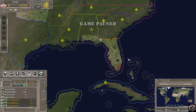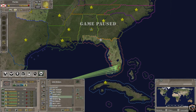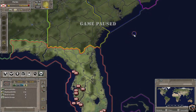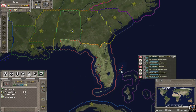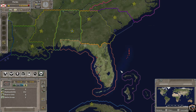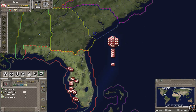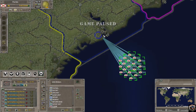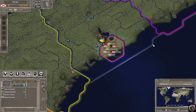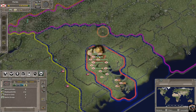We all know the classic method. We're going to declare war on South Carolina in a second. You select your ground units, go to sea transport, pick a coastline, and send all your units just off the coast. Usually you'll send a couple warships as well. You declare war, land your troops at the port you want to attack, and just keep moving forward, capturing the capital.